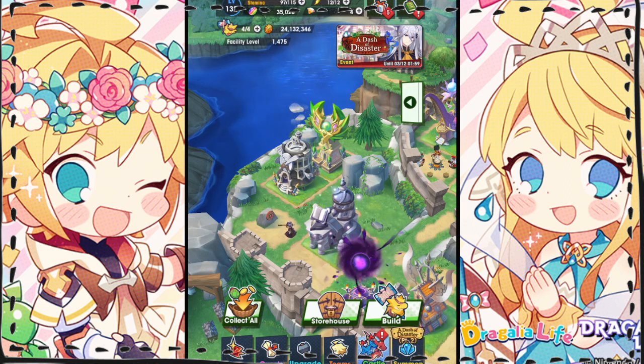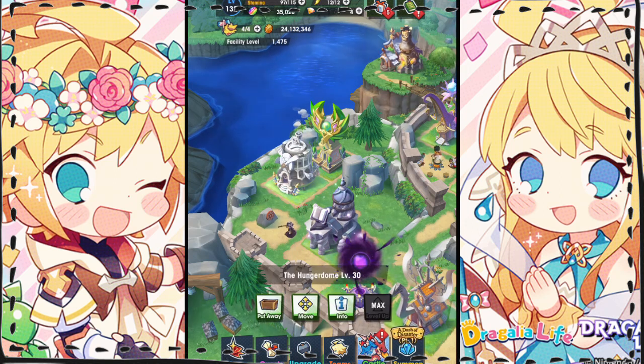Once placed, you can use the Chef's Special material to upgrade it. Now you need the upgrade materials. I'm going to help you understand where to earn the most of this material through the lowest stamina investment, and how you can maximize the materials you earn even further.